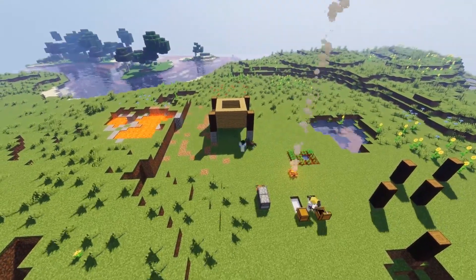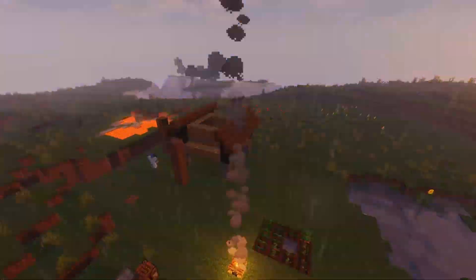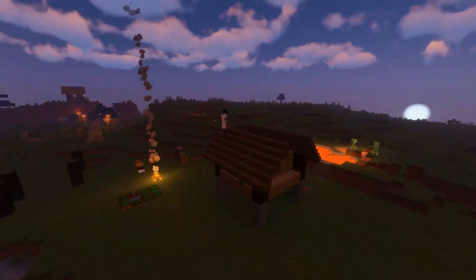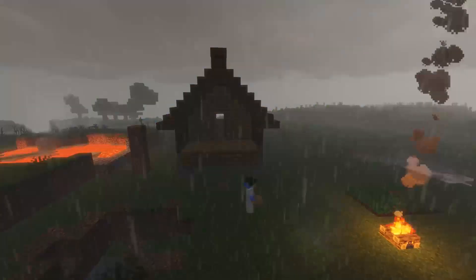Initially I could not decide whether to keep it at a higher elevation, so I just went on with the roof and the basic details. There's a front porch as well — a very simple starter house without too much room for too many things.